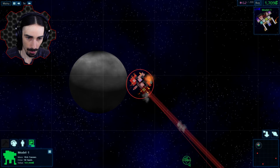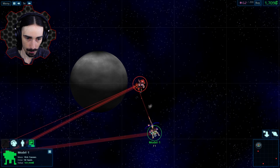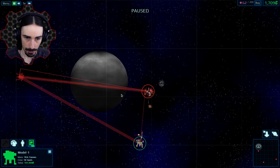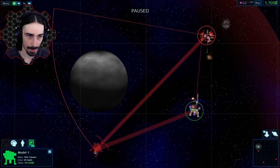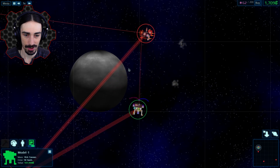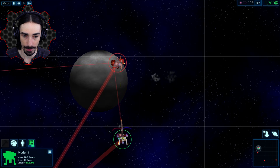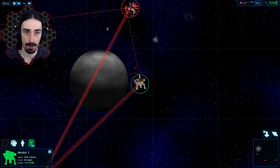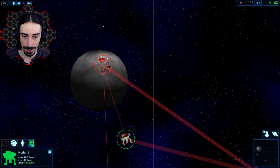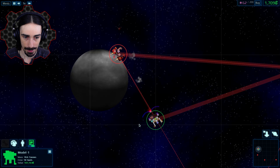There go the missiles. Let's aim for the reactor core, please. Why are you so close to him right now? You're supposed to be keeping your distance. He has the same speed as us. Whoa, our shield is getting a little bit low. Whoa, he's got point defense — that's a big issue. He's breaking through. I didn't expect somebody to have point defense at the amateur level.